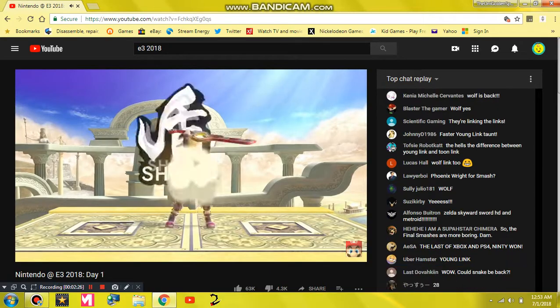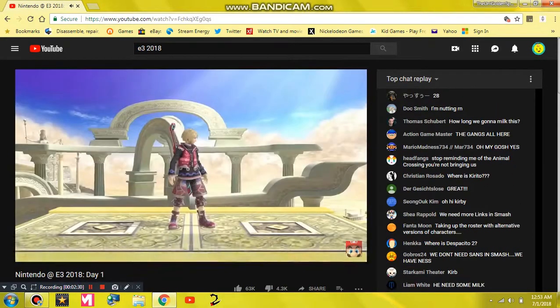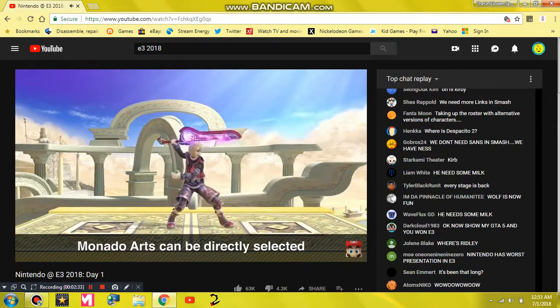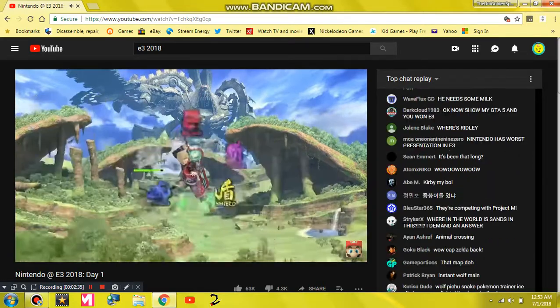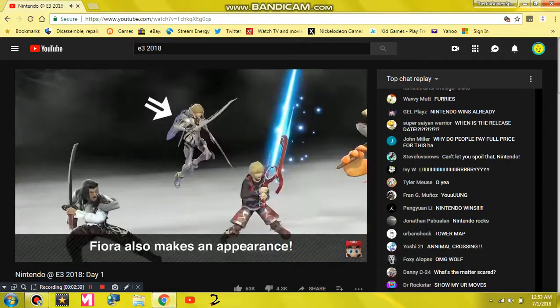Shulk used to require repeated button presses to toggle Monado Arts, but now you can choose a specific one with a button press and a quick directional tilt. Sure is handy to change arts on the fly. We also added Fiora to his Final Smash.